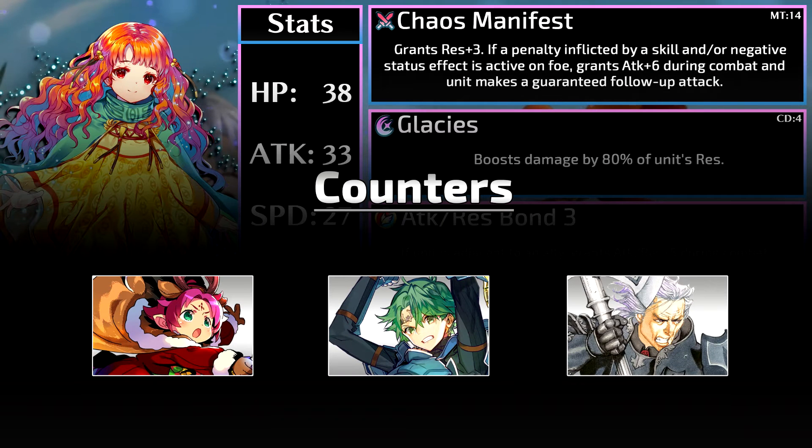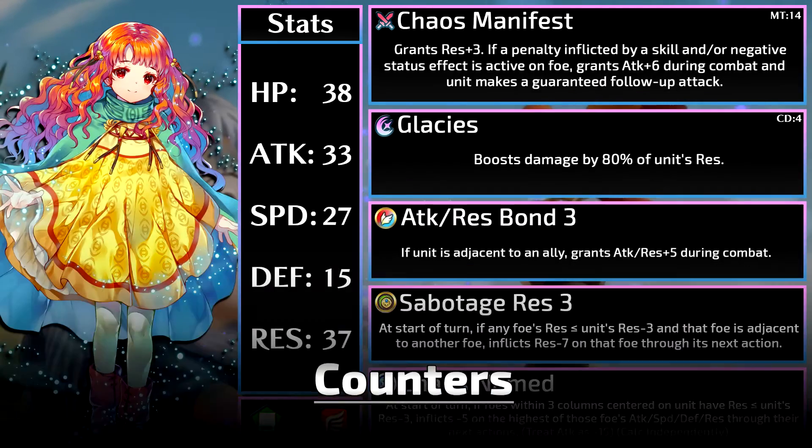As for counters, high res units who can't get debuffed are a problem. We don't have a Red Bow unit yet, but we're all still hoping for an Alm alt soon. This one's a bit obscure, but Harsh Command — it reverses the debuffs and just makes the foe more powerful. If people are having trouble with her, it's not a bad option.